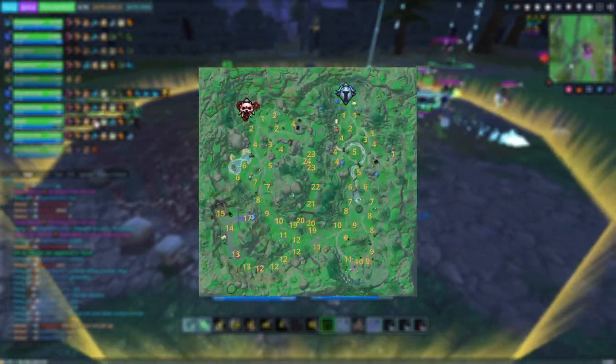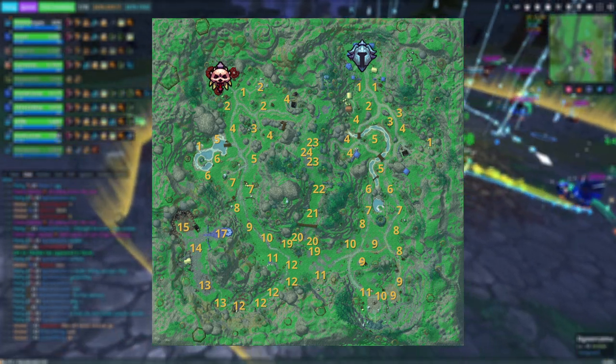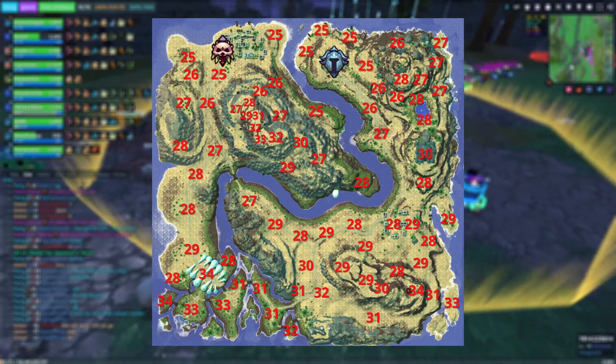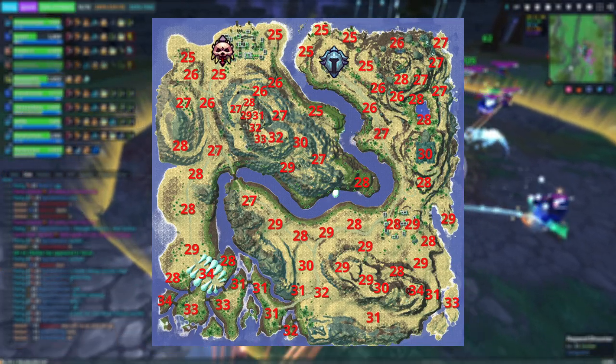Even if you farm with a party, make sure that monsters are never 10 levels above you, otherwise it's a waste of your and your party's time. Here is the monster level map, which can also be found in the Hordes wiki — link in the description. You can press M to open your map in-game and find a spot you want to farm in.